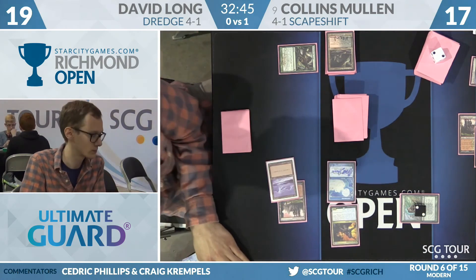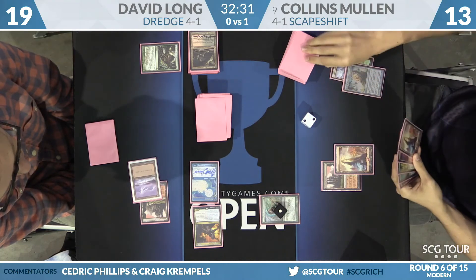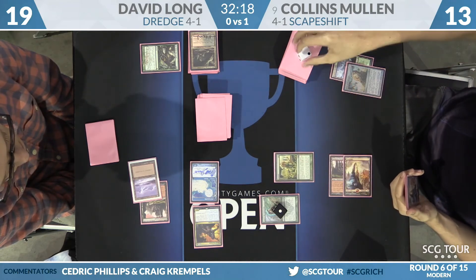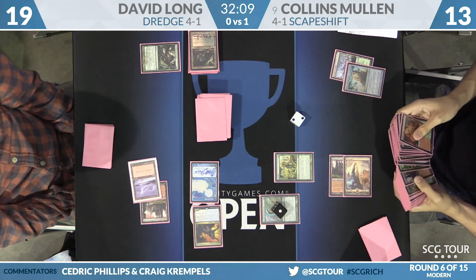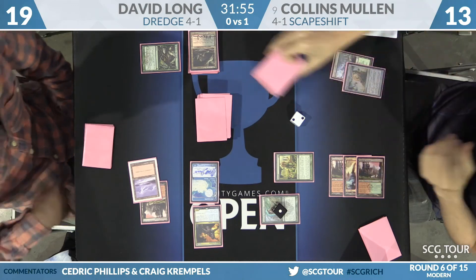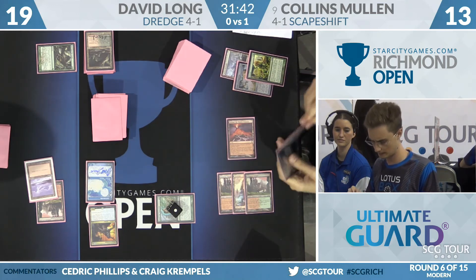That worked out very well for Collins. David missed a land drop, so he really needed those lands from Life from the Loam. Collins is being patient — this kid's got some promise. Here's a Farseek, which resolves. No counterspells here for David Long. Collins searches up a Stomping Ground and then plays a Valakut as his land for the turn. He does have Scapeshift in hand, so he has something to work towards.